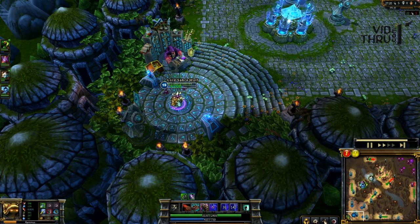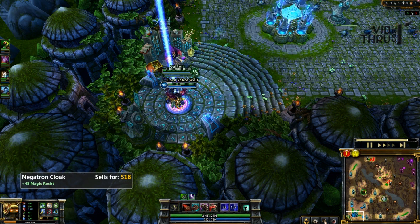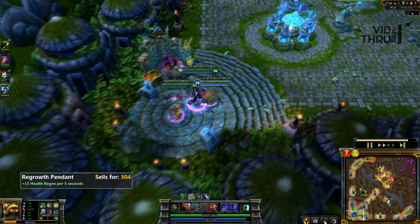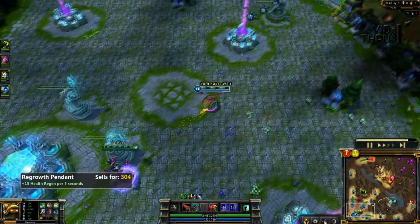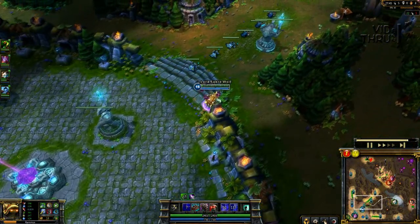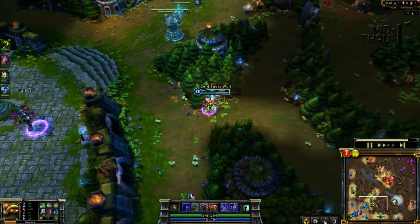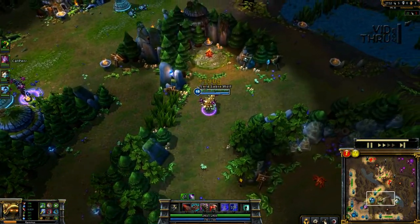At this point I kind of need magic resistance, so I get the Negatron Cloak for the magic resist and a Regrowth Pendant to work on that Force of Nature, which increases my movement speed — that's why I got that. Sometimes I get Banshee's, sometimes I get Force of Nature — I went Force of Nature for the extra movement. And of course some more wards. When you're a jungler or even tank-wise like Soraka, your job is to buy wards.